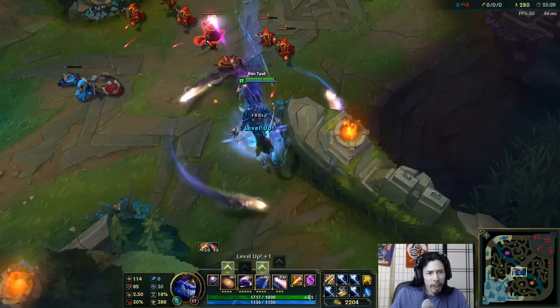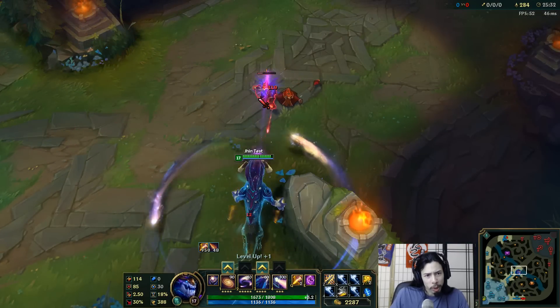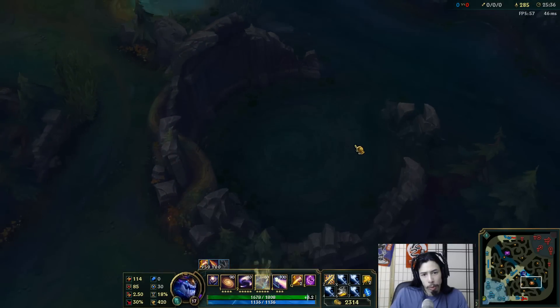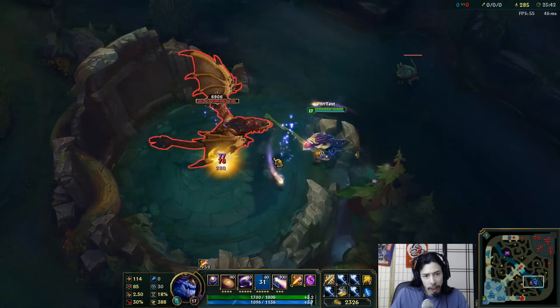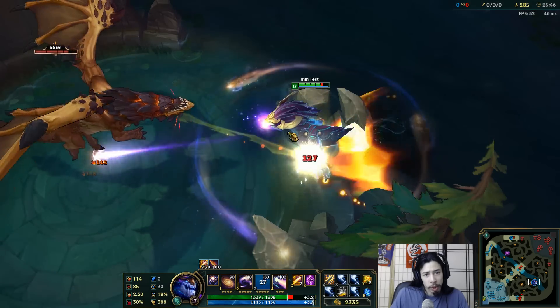I guess it's the range, but also I don't think there's a crit animation — this doesn't look like there's one at all. I can sit here versus, let's say, for example, the dragon, and we'll just sit here and as you can see, kind of nothing different will be happening in terms of a different animation. It just kind of looks like that.